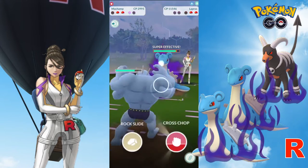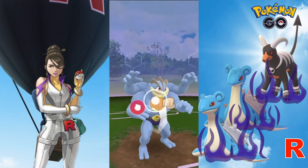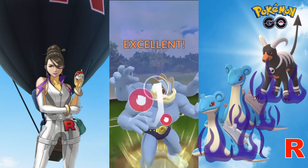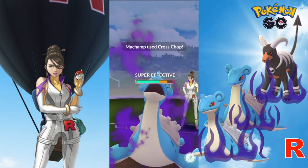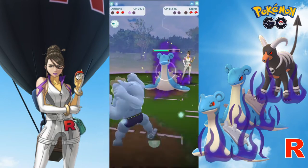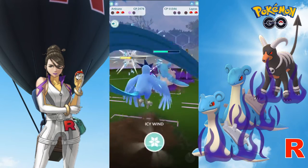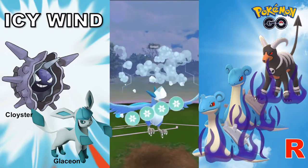As the first Lapras goes down, we are able to get off another Cross Chop. It sounds like this second Lapras is running with Water Gun. As our switch clock is ready, we will bring back Articuno to dish out Icy Wind, which has a guaranteed debuff on the opponent's attack by one stage.